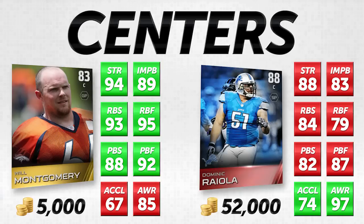I personally believe Will Montgomery will perform better for you than Dominic Riola. This one right off the bat is one of the best comparisons you're going to see in this series. I hope you guys take advantage of this one before prices skyrocket. He's in a lot of packs so he's not a super rare card, which will help keep the price down. But if you see him going for 50,000 coins suddenly, don't buy it for that — just wait until his price goes down.